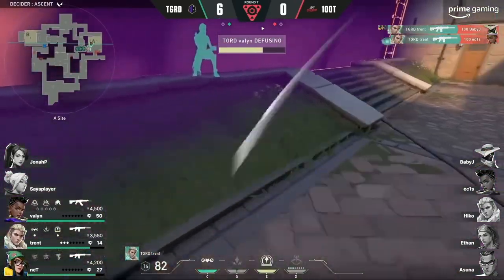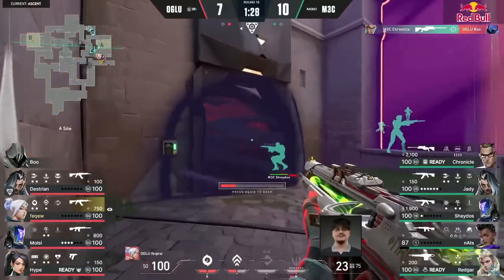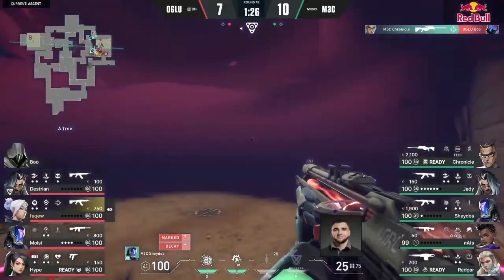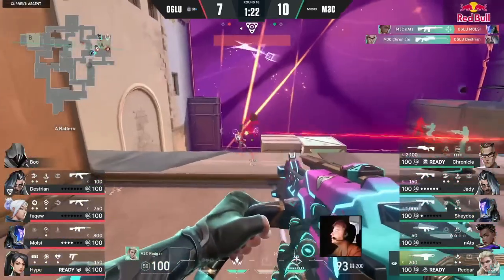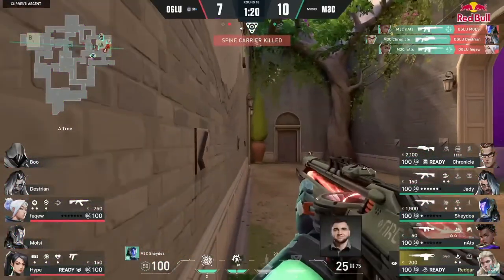This is the wall you're going to want to use on A for both preventing a spike plant and defusing a spike. The wall can cut off all of site from attackers, forcing them to push through. When defusing, it makes attackers posted up in A main have to run to the wall to stop the defuser. Just like Nats, you can position yourself against the site wall and your Astra wall and watch for any attackers passing through it.